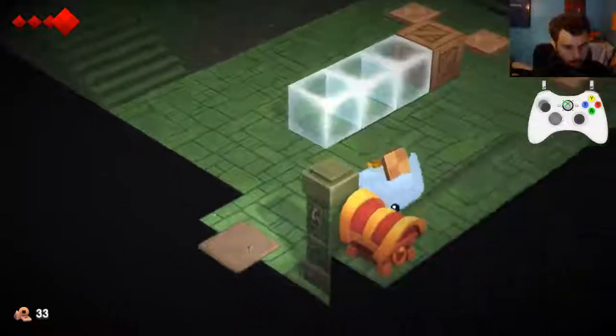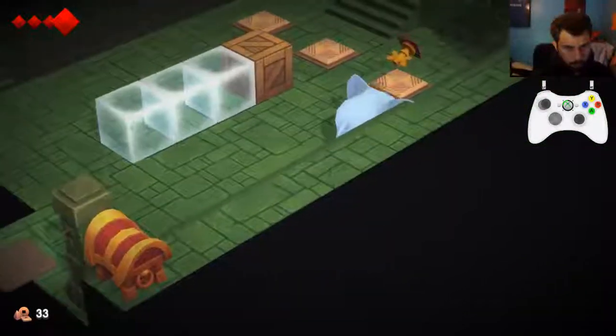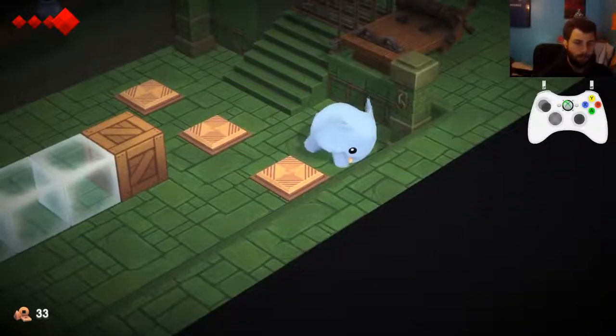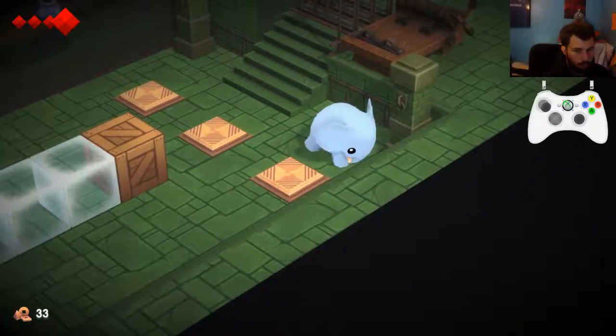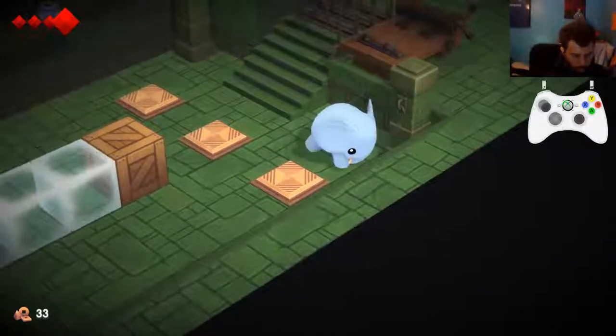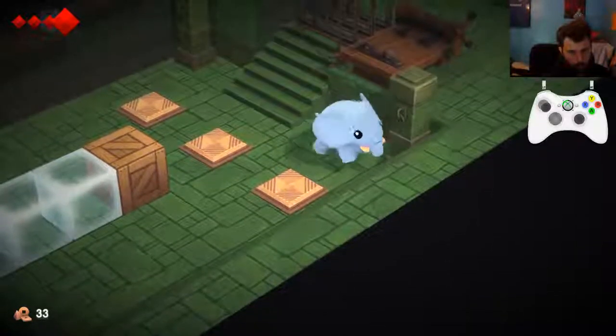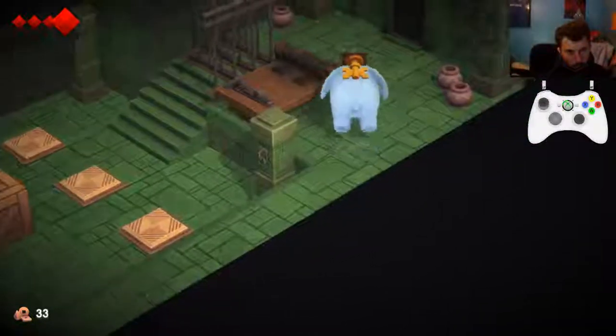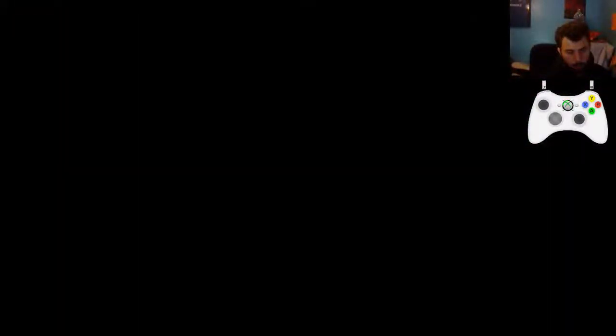We're going to run forward until we run against the wall, then hold up right. Throw it about there - it doesn't matter as long as you don't throw it too late. Even if you throw it too late, it's fine. Then we're just going to push it into the corner and hold roughly a down-right angle, a little bit more right than down. Wiggle to get up there. Grab the key, bring it with us, keep going.